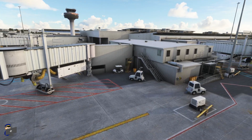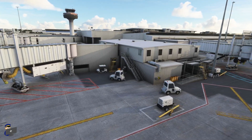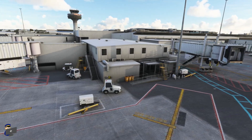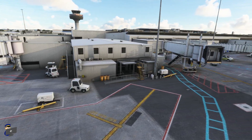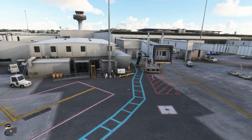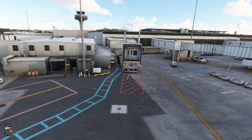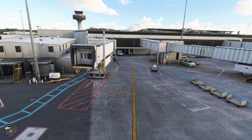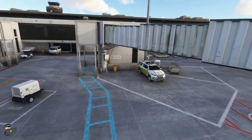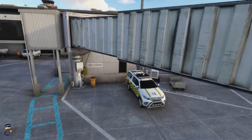The first thing that struck me as I loaded up this airport for the very first time is just how lifelike everything feels. This is the domestic terminal and you can see that it is alive with ground clutter. The textures are absolutely fantastic and the modelling is very very detailed. If we have a look at some of these jetways, you'll notice that they're really nicely weathered and look very very realistic indeed.